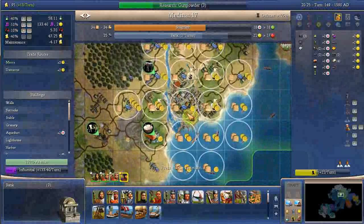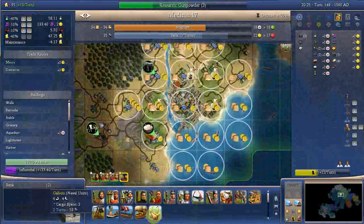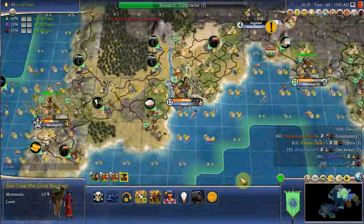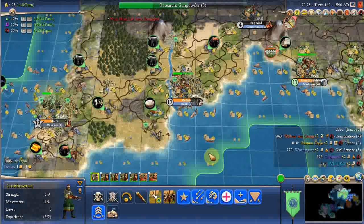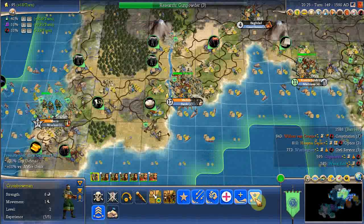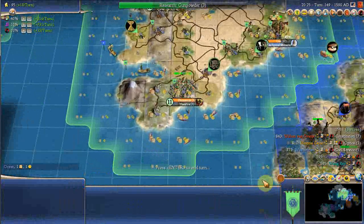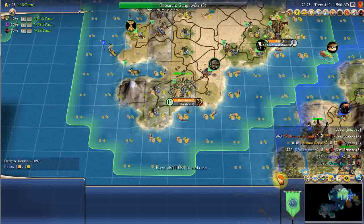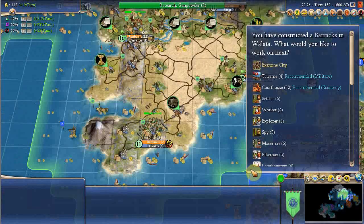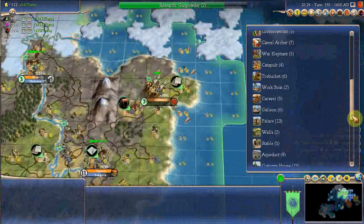A caravel can carry a great person, can't it? Movement of three, movement of four. I'll send him in a galleon — I need galleons anyway. It's going to be used for city defence. A workboat is an ocean-going version of a worker, except that it's consumed fully when you use it to build anything with it.